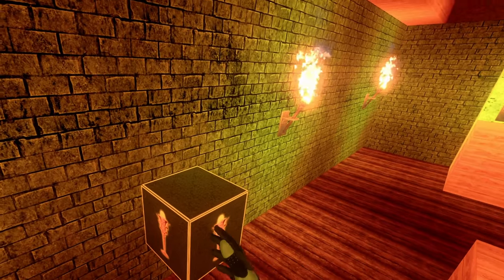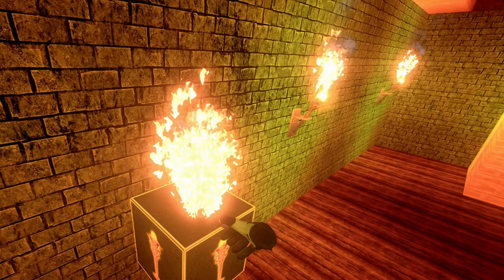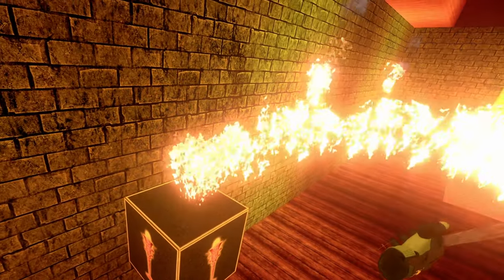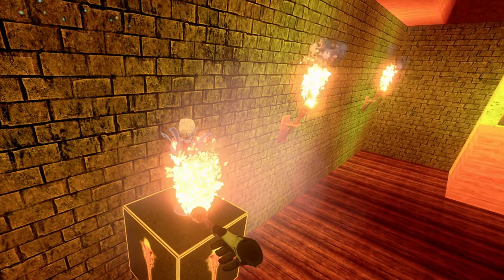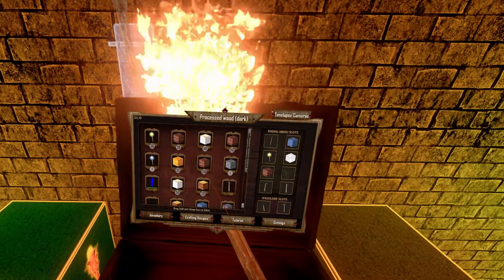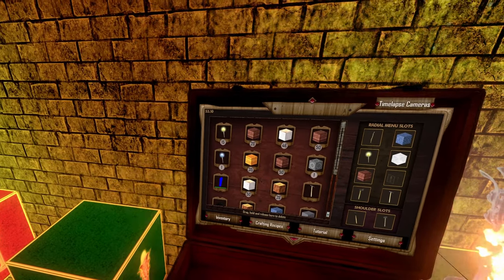Then to store the torch, you just use the torch and place it on top of the block. As you can see, the torch actually vanishes. And if you look in the inventory you can see that the number of my torches decreases.